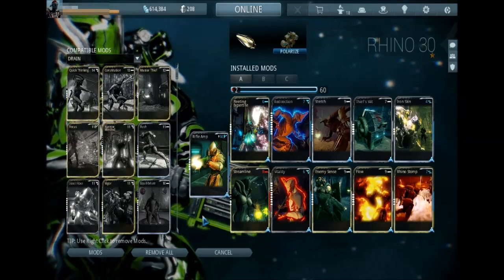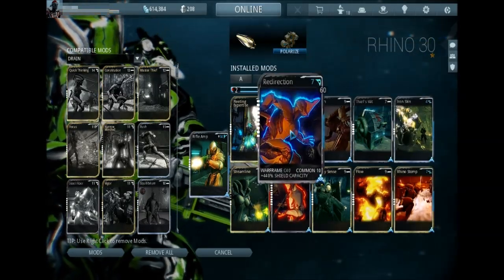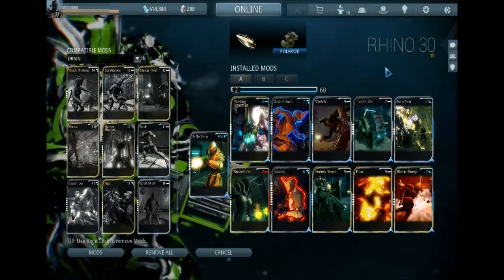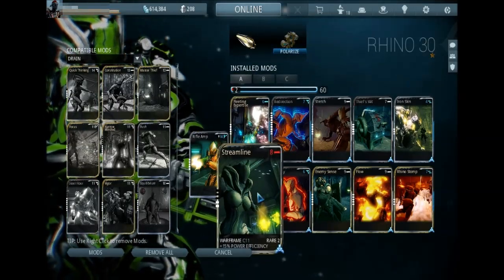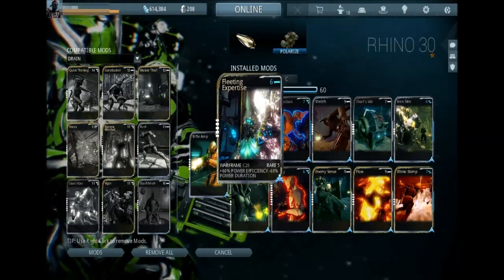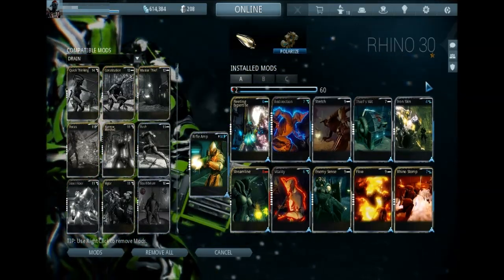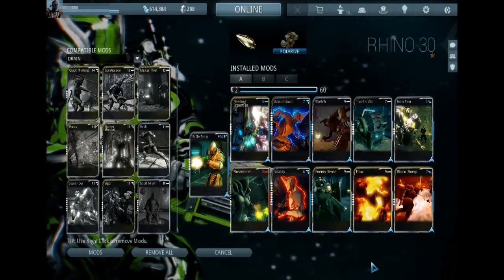Utility build — obvious stuff is obvious here. The shield and HP base maxed out. Fleeting Expertise, Stretch, and Flow are obviously going to be on everything. Fleeting Expertise and Streamline I use here together to hit the 75% energy cap, so Iron Skin or Stomp is always available if you've got the energy. Minimal energy cost for each of them is very useful. Thief's Wit is a personal preference — I really like to not miss mods. But there's two points extra here — you could put on Fortitude or something else.